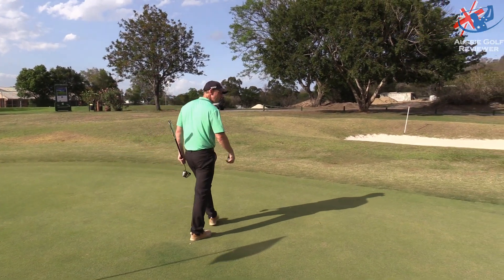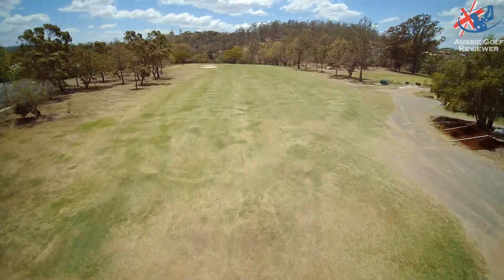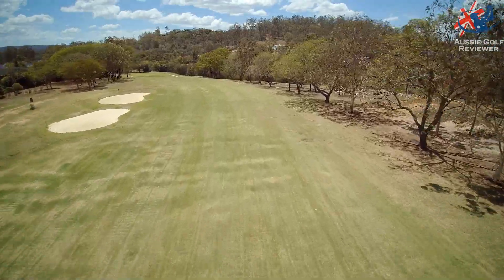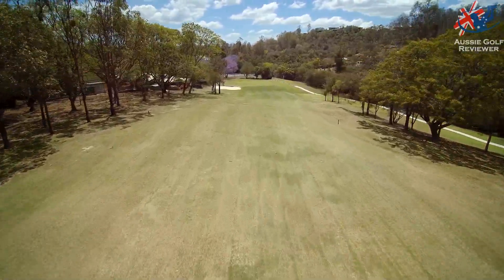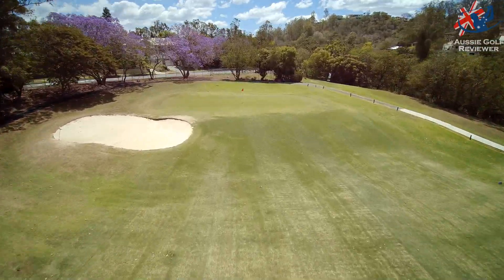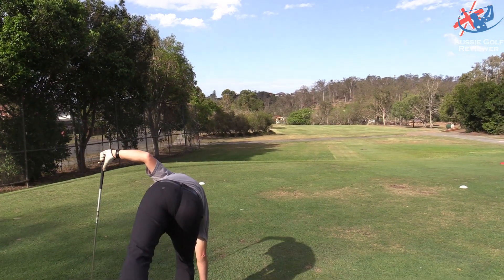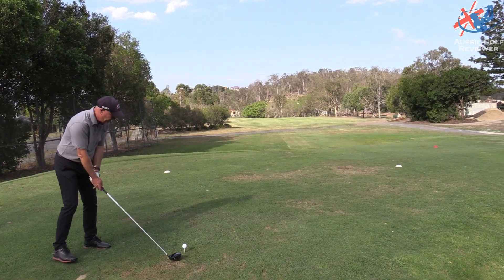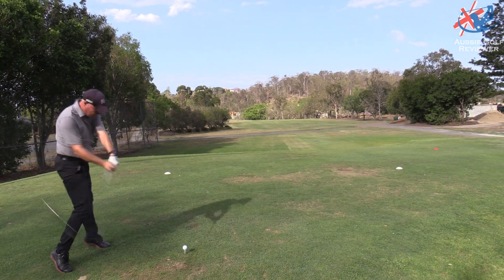Nice, nice downhill to the left. Really nice hole, Richo. I like this hole. We don't have a distance because I didn't look at the sign, but it's like 340 maybe? It goes down around to the left. You just gotta sort of land it left of the Poinciana down there. There's a bunker down there on the left. All you need to do, Richo, is start it at that one and then turn it just down to the left — towards that yellowish house. If you can land it around that yellow house, then you're winning.